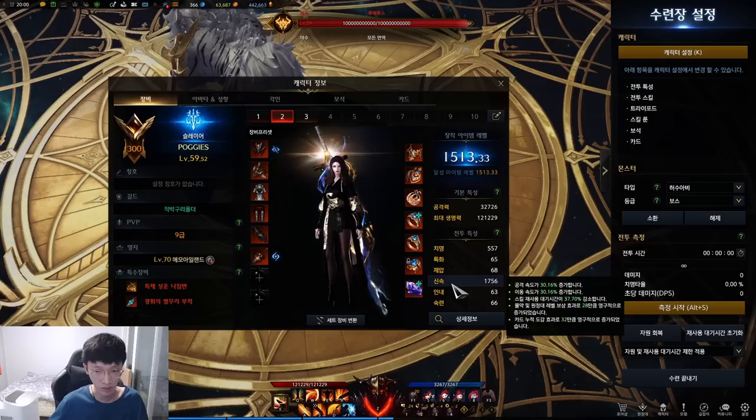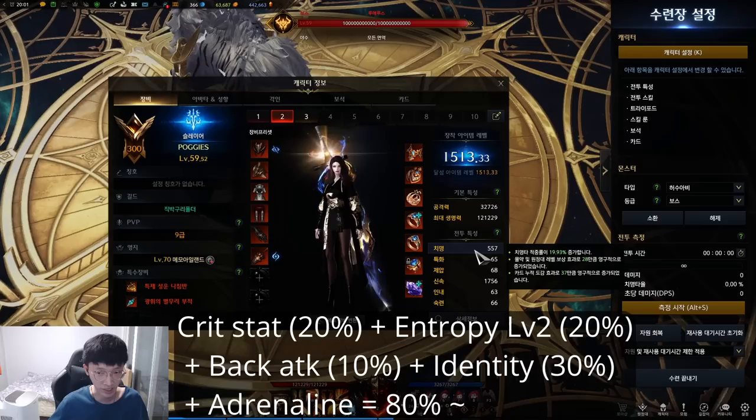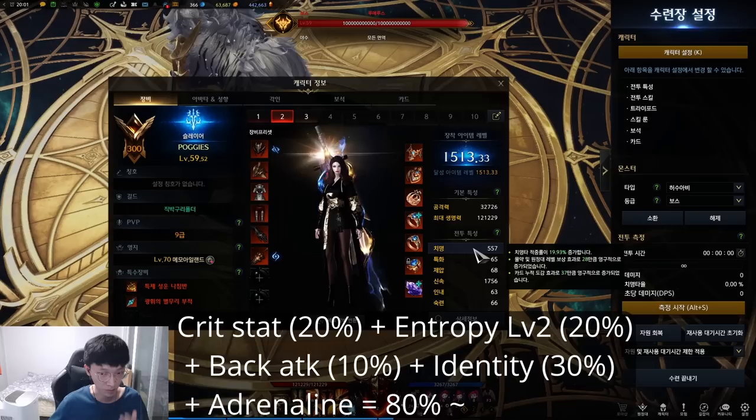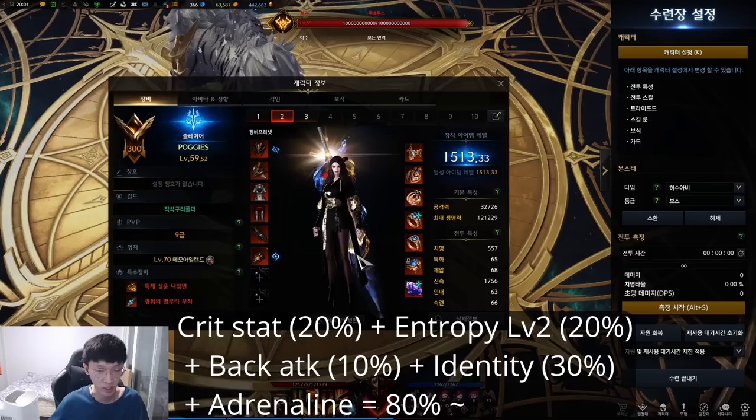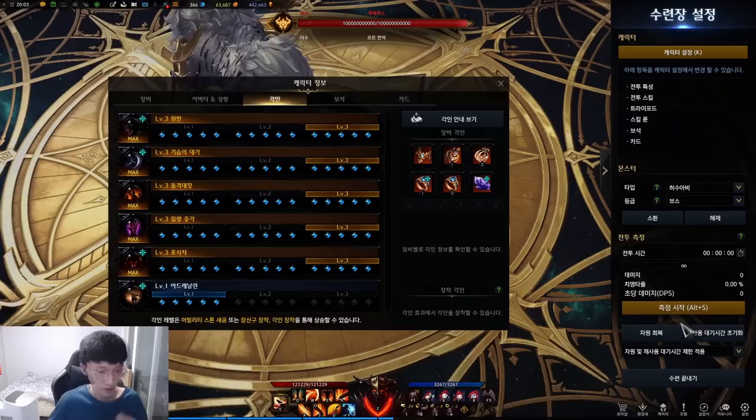Cooldown reduction is really important for a consistent class like Predator Slayer. For the crit, this amount normally increases around 20%. You get 20% from the sub stat and 20% from level 2 of Entropy — that's 40. Add 10% from the back attack — that's 50. And lastly, you get 30% from the Identity — so that's 80%. If you run Adrenaline level 1, which I will explain a bit later, then it becomes up to 85%.